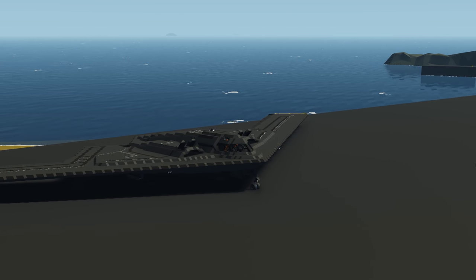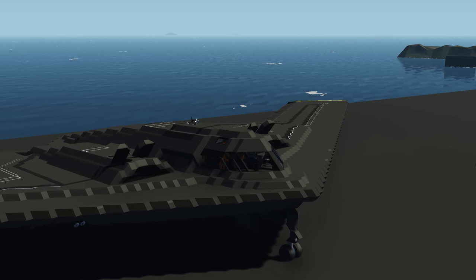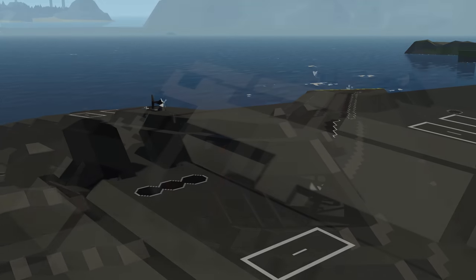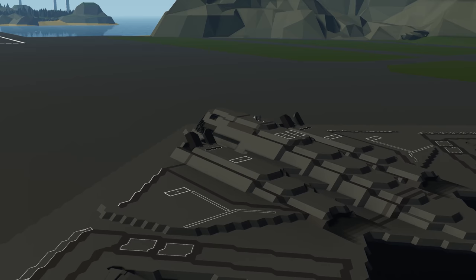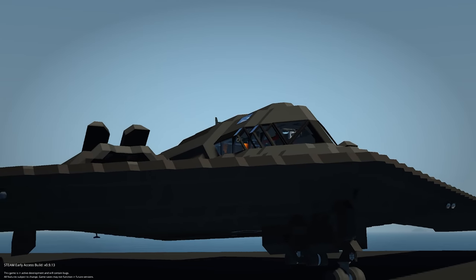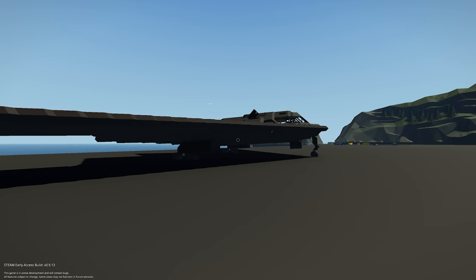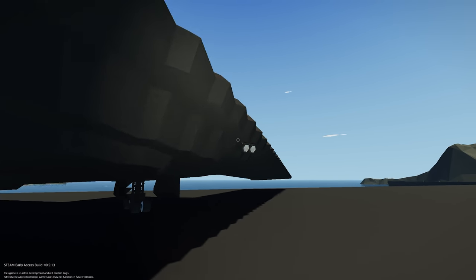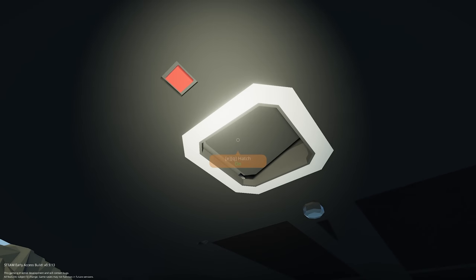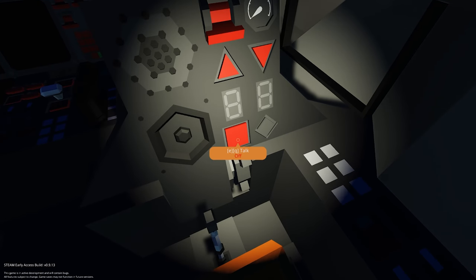Moving on to the next creation, we have the Syde B4 Armageddon — a plane done by content creator Utopia. This creation includes two missions to spawn in: one at Harrison Airbase and one at Crater Island. It's a bomber with some cool features. Spawning it in, this thing looks absolutely gorgeous — not too big, really nice profile. It has a V-shaped wing design, landing gear, and what appear to be bomb doors and a hatch. Getting inside and into the seat.